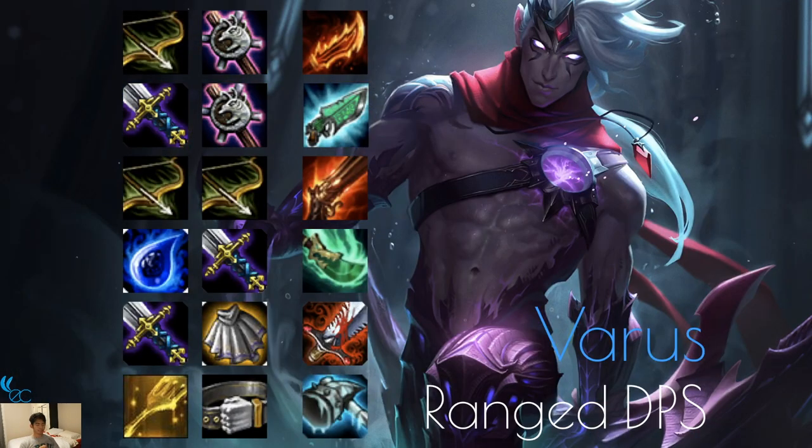Varus is a ranged DPS as well — same items as Vayne: Guinsoo's Rageblade, Rapid Fire Cannon. Spear of Shojin is actually really good on him because his ult hits multiple targets; if you can get that off fast it's very helpful throughout the fight. Hextech Gunblade is not too bad since he'll get health back from his arrow. Bloodthirster is also good to keep him alive. You can make him a Glacial since Ashe is a Glacial and they're both Rangers.